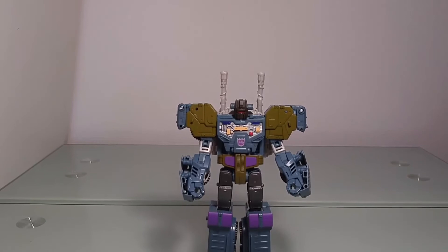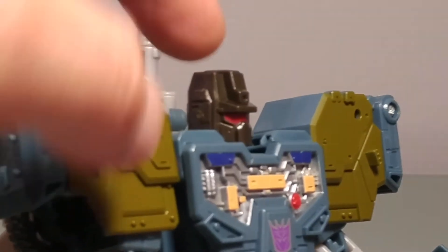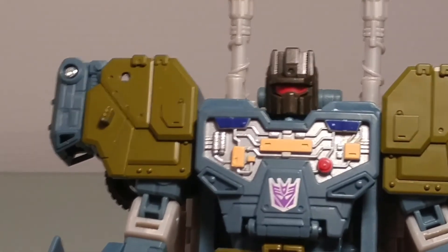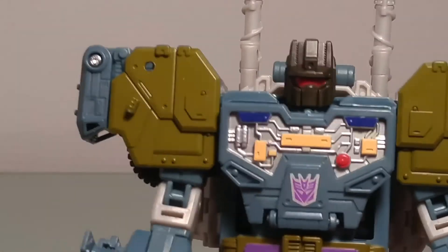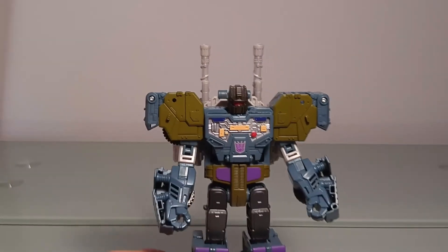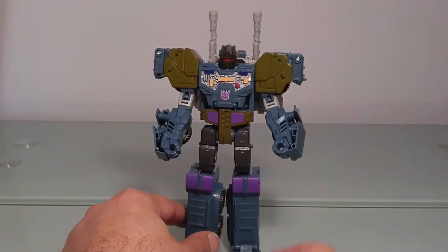On va faire un gros plan sur le torse et le visage, car le visage est vachement bien fait. On reconnaît vraiment Onslaught avec son casque en forme de casquette militaire — une bien chouette tronche. Tout l'avant du chest est pourvu de petits détails en peinture qui viennent donner du relief et plus de réalisme au robot. Autant le mode alternatif me laisse un petit peu dubitatif, autant le mode robot est vraiment bien réalisé.